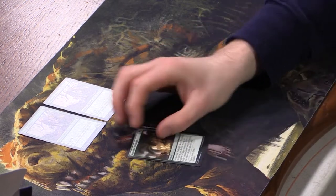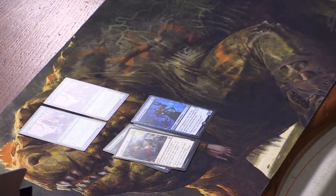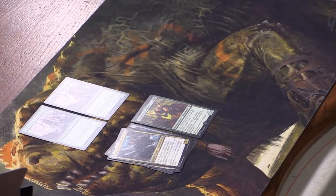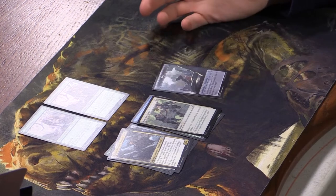Seeing a lot of the same commons — there's another elf, maybe we'll get a playset. We have Pen and Blade, Monstrous Onslaught, Slaughter the Strong. Our rare is Laboratory Drudge — at the beginning of each end step draw a card if you cast a spell from your graveyard or activated an ability from your graveyard this turn. We have Phyllis — not the foil one though. And a mythic: Kamahl, Heart of Krosa — beautiful! Then a foil Raise the Alarm and a Rock token.